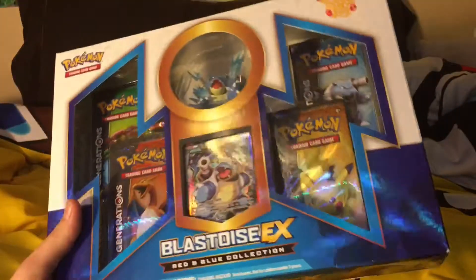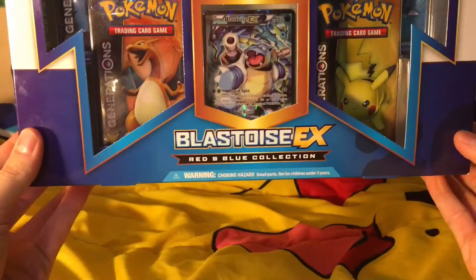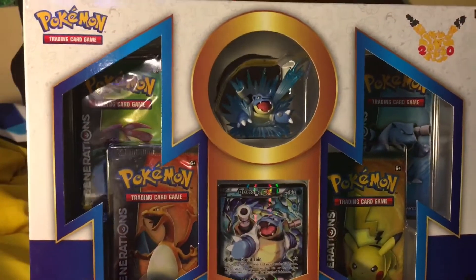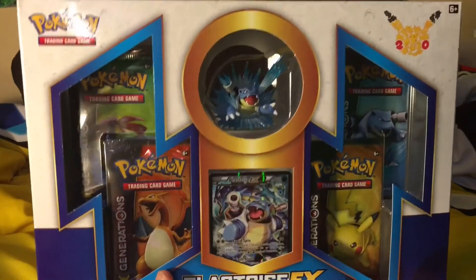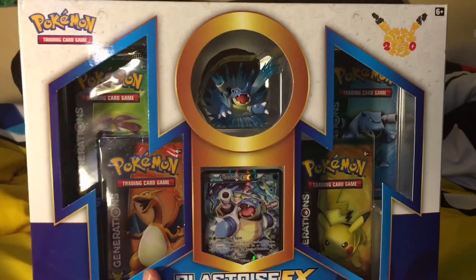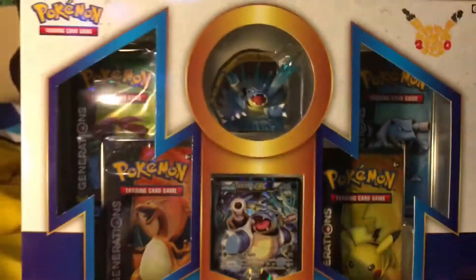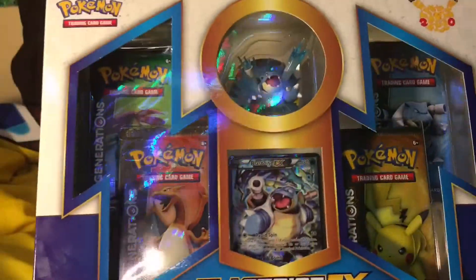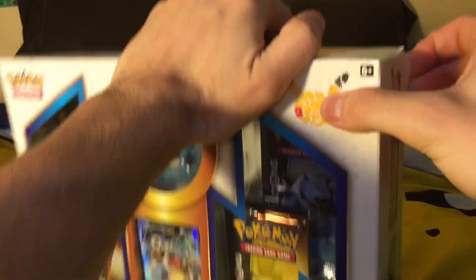Hello everyone and welcome to another Pokemon card opening video. We got a Blastoise Red and Blue Collection Box. This is the second one out of the trio that we have. We've already gotten the Charizard one, and this is the Blastoise. All that's left is Pikachu after this one, and that'll be at another time.